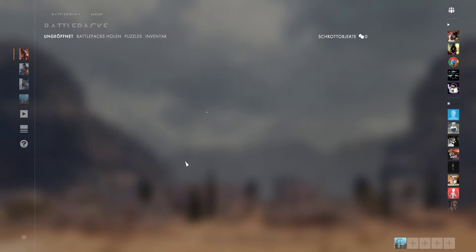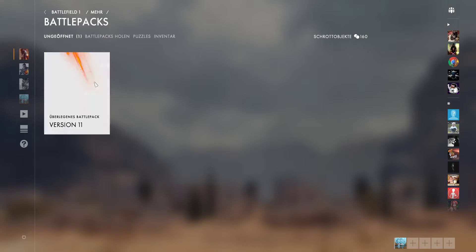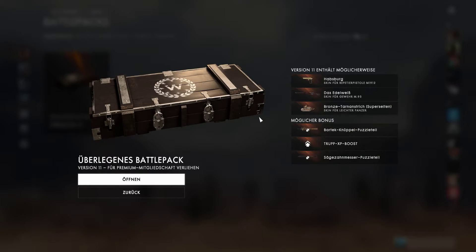I bought the premium pass and it only gave me one battle pack so far. We're gonna open this — I really want the skin for the light tank, the bronze one.